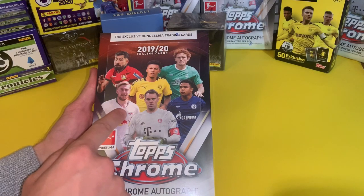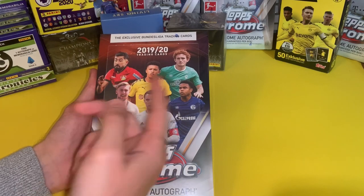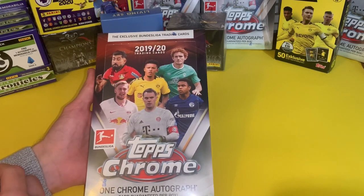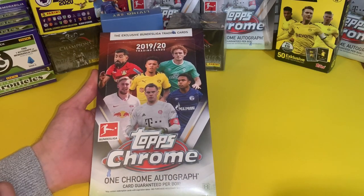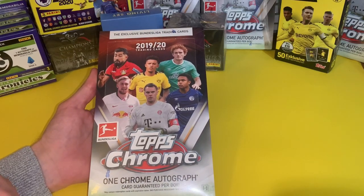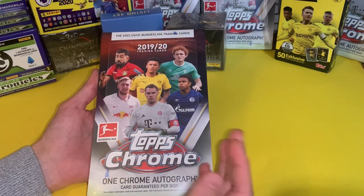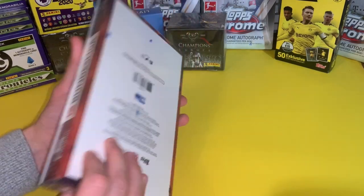Emile Forsberg, Deme Bay from Leverkusen, Jadon Sancho, Weston McKenney and Josh Sargent. So Topps decided to go with two Americans on the front cover, which signifies that the main interest in the market is obviously American. It's quite interesting that they've omitted Lewandowski, there's no Erling Haaland on there, and there's no Kai Havertz at all.